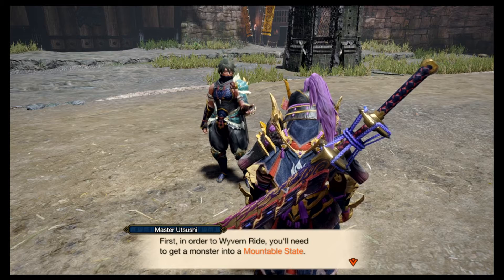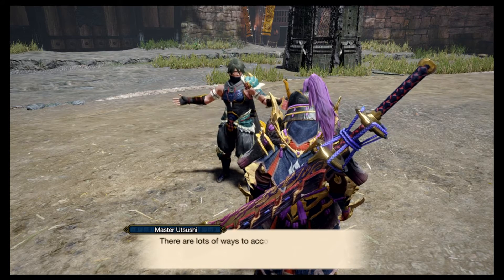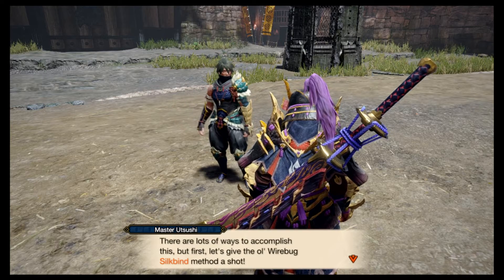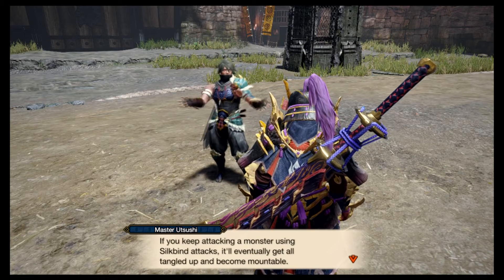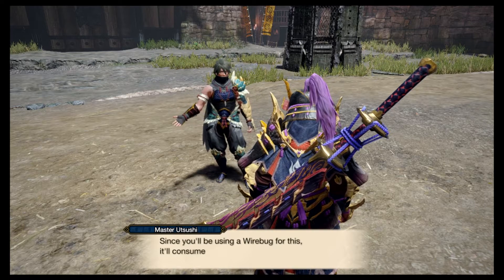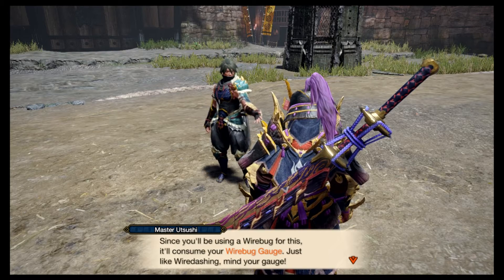Right, you need to get the monster into a mountable state. There are a lot of ways to accomplish this, but first let's give that silkbind method a shot. You can make the monster mountable using silkbind attacks — eventually the monster gets tangled up and becomes mountable. Since you'll be using a Wirebug for this, it'll consume your Wirebug gauge.